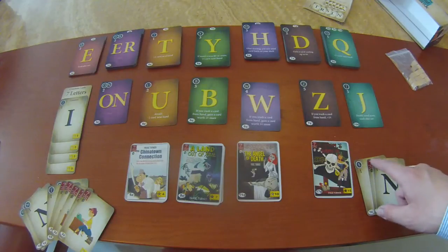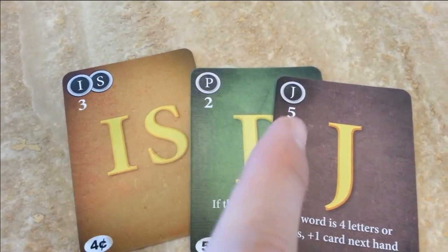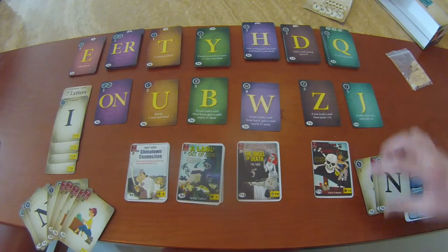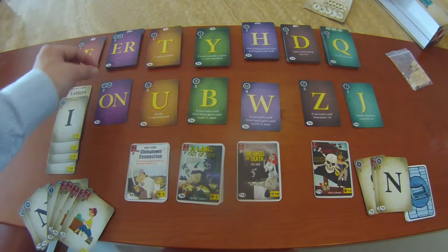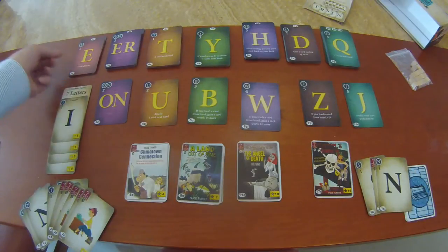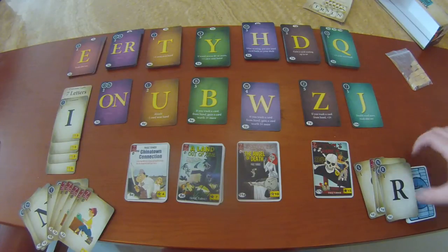Y una vez que se revele la palabra jugada, esta tendrá un valor en centavos, determinado por la suma de puntos en esta esquina, con el que podrás comprar otra carta de las pilas de ofertas y así tener más letras y poder mejorar sus palabras. Cuando hayas comprado tu letra — por ejemplo con dos puntos — me voy a comprar esta E.